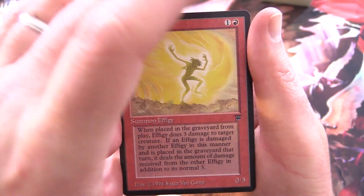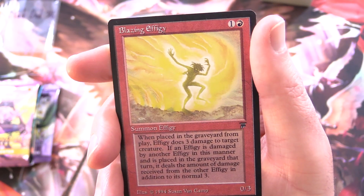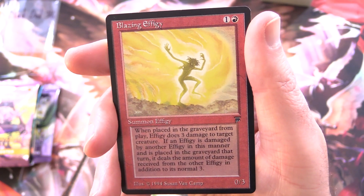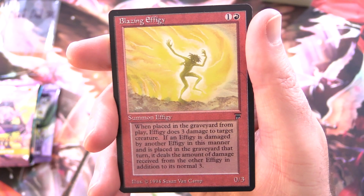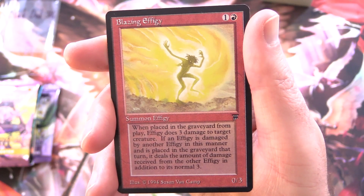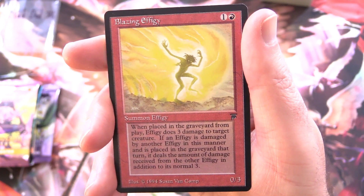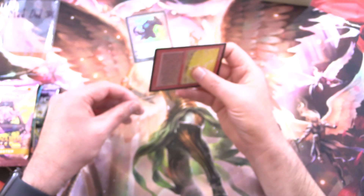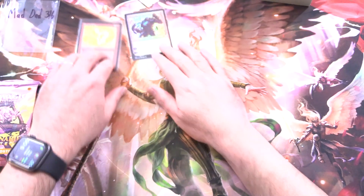And you might be wondering, what is this other card? So for this month, each patron will also be getting a card from the original Legends. We have Blazing Effigy - Summon Effigy for 2, it's a 0/3. When placed in the Graveyard from play, Effigy does 3 damage to target creature. If an Effigy is damaged by another Effigy in this manner and is placed in the Graveyard that turn, it deals the amount of damage received from the other Effigy in addition to its normal 3. The language was a little bit clunkier in those days.